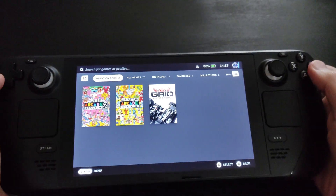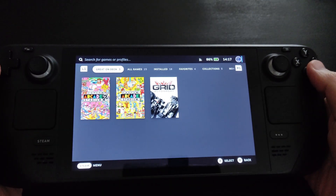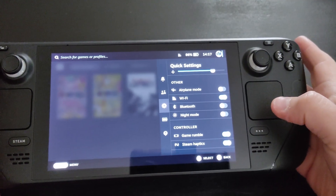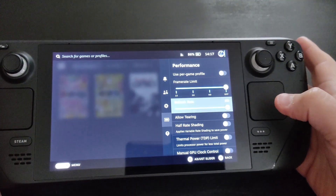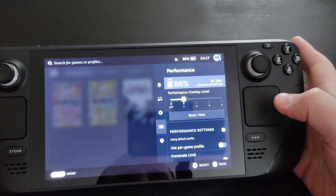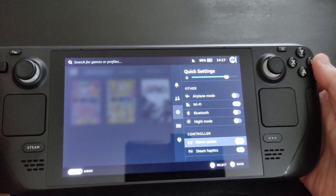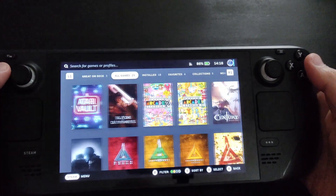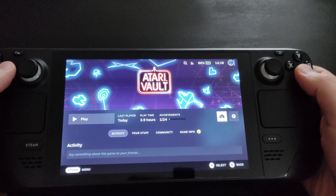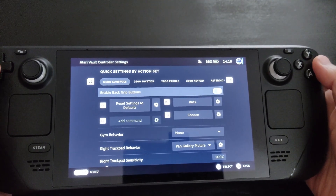If you want to change your controller settings, go to the quick settings button — the three dots — and navigate to Controller. You can navigate there and also attach an external controller or change any controller settings. That's completely doable from here.